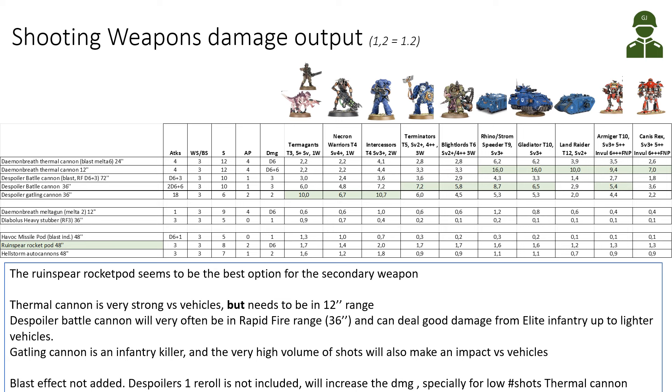To really do a lot of damage with the Thermal Cannon you need to come within 12 inches so the Melta 6 kicks in, giving D6+6 damage. As you can see with the green highlights in the table, you can really blast off a Gladiator Tank or a Rhino, do 10 wounds on a Land Raider, or 10 wounds on an enemy Armiger with one of these cannons — but again, you have to be at 12-inch range.